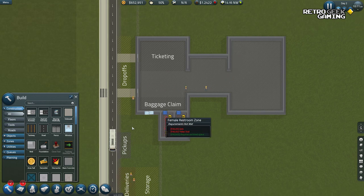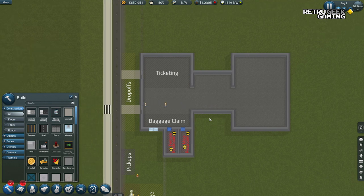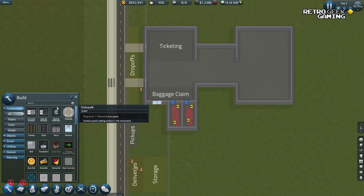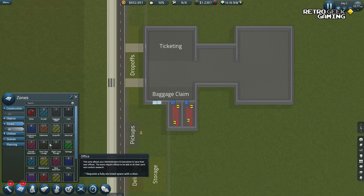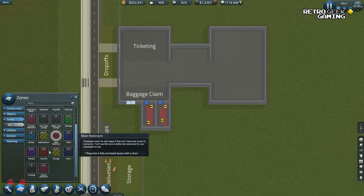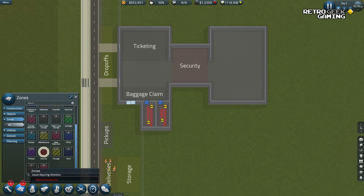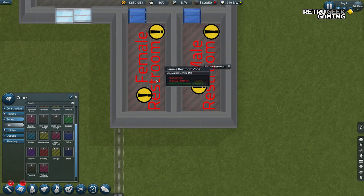Our basic structure is done. I just realized this is one square longer than this, but it's okay — we'll leave it for now. This is letting us know there are some issues here. We do need a security area, which is one of the most important things in an airport. Restrooms — okay, it's time to start installing some furniture.